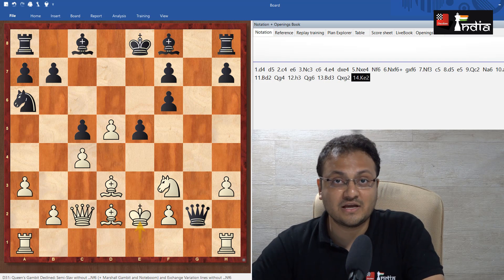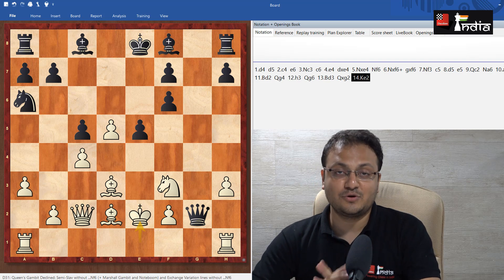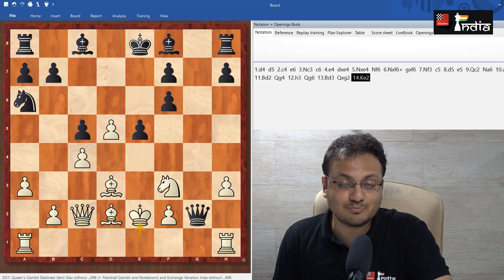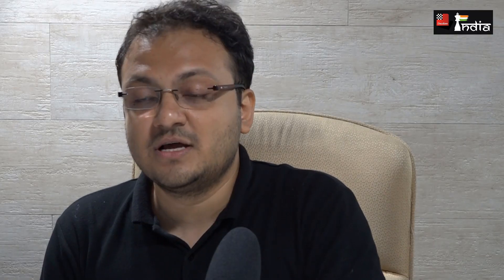King to E2. White is winning after this move because the queen on G2 is going to be trapped. I'm not going to get into the details of why this wins, but suffice it to say that my opponent resigned the game at this point. So now I've put in the game — this is great news. I need to save it, and this is very important.